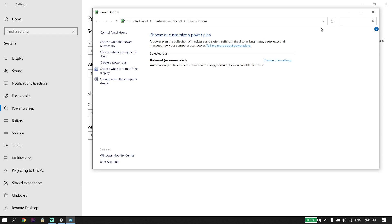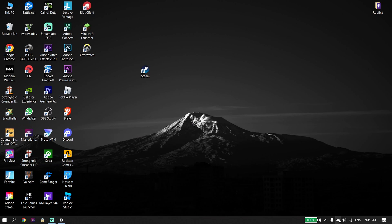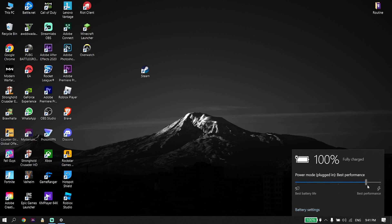If you have a laptop, go down to your desktop, select the battery icon from the taskbar, and then you can change your power mode from there. All you have to do is change your power mode to Best Performance or High Performance. That is the second solution to fix this issue.